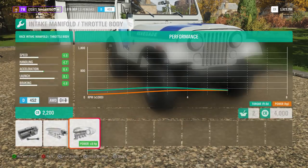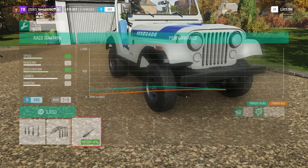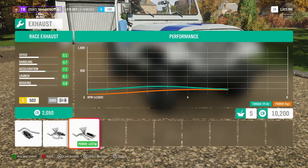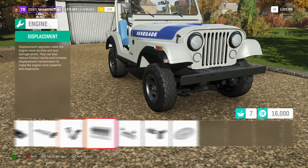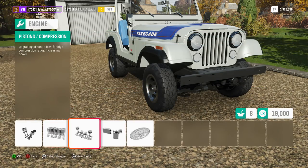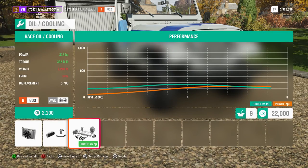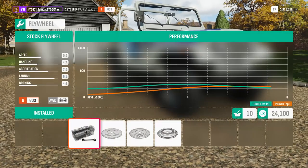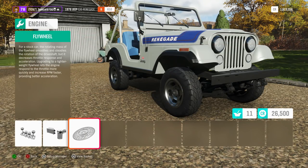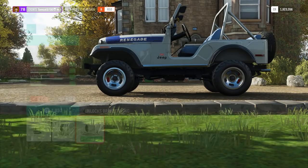Remember, we're not really going for massive power here — really all that we want out of this thing is really good torque. That's the entire idea. So with a fully built stock engine, we come out to 313 horsepower and 387 foot-pounds of torque. That's not a massive amount, especially by today's standards, but for a full NA build on an old engine, I think it's pretty good and it should do the job really well for what we're going to use this thing for.